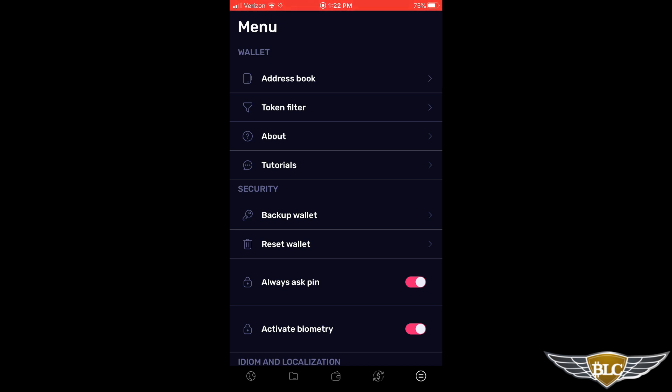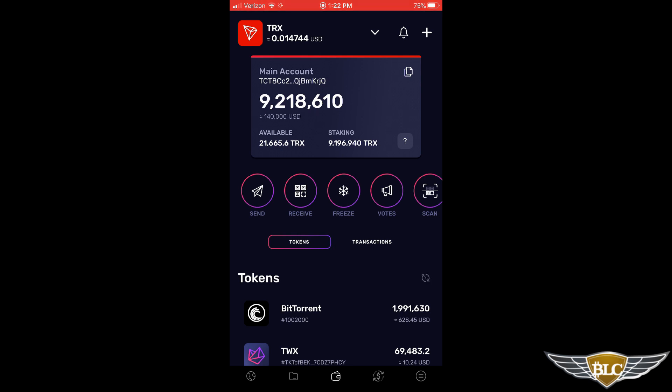You should have 'always ask for PIN' and 'activate biometry' toggled on, so it's required to use your thumbprint or at the very least your six-digit PIN code to access the app. Now I'm going to go back to the wallet dashboard by clicking the wallet icon in the bottom middle navigation. Once the Tron Wallet app is backed up and secured on your phone, you'll be just about ready to play at PlayRoyal — you'll just need to get some crypto into your wallet.